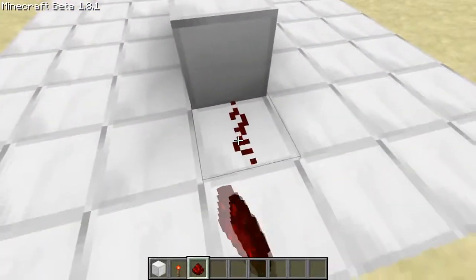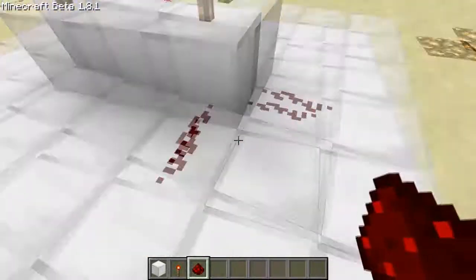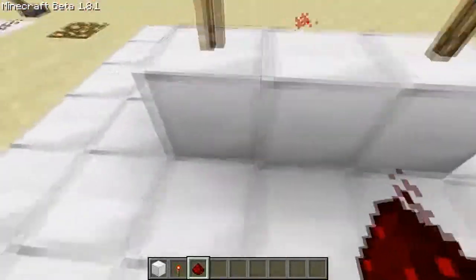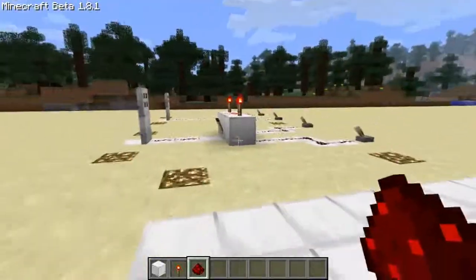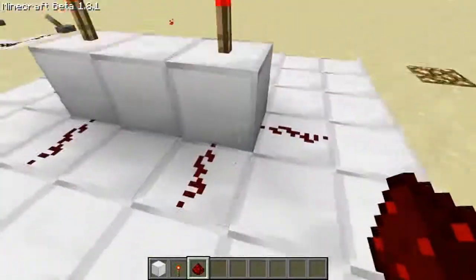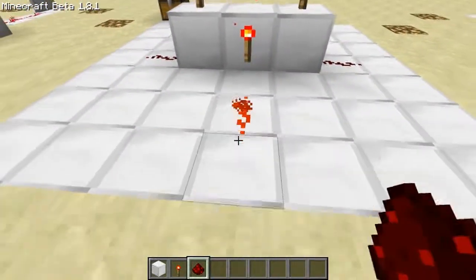We can have an INPUT here and here, so this would be one of our inputs, and probably underneath as well — so underneath this block, and here, and here. Remember, we need two INPUTS for this to work, so one of the inputs has to be from here, and one of our inputs has to be from here. Then our OUTPUT will be out here.